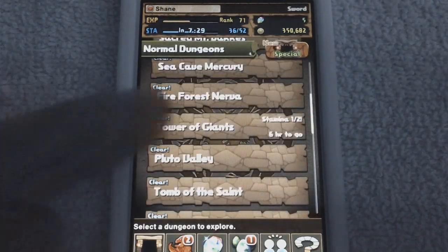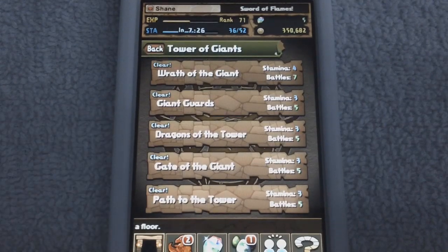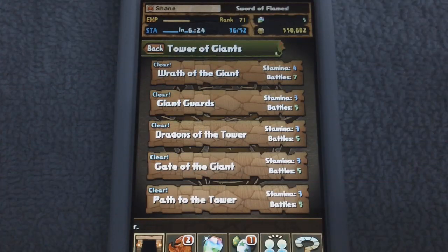So there really isn't any downside — you just rank up extremely quick and enjoy more stamina and higher team cost. Tower of Giants on the weekend, play Dragons of the Tower, and just keep doing it. I'm rank 71 right now and I'm going to keep going. You can even go beyond rank 80, you just have to stop briefly to regenerate stamina. It's definitely worth it — give it a shot. Thanks for watching, catch you guys later!